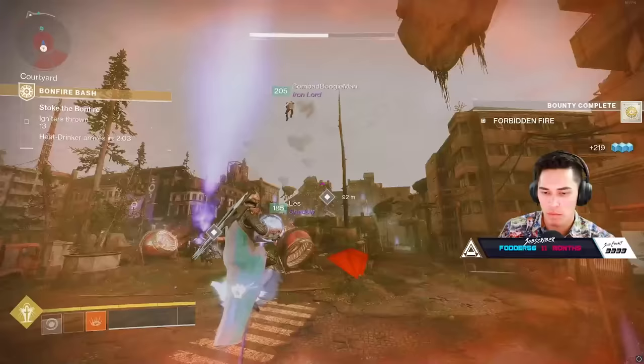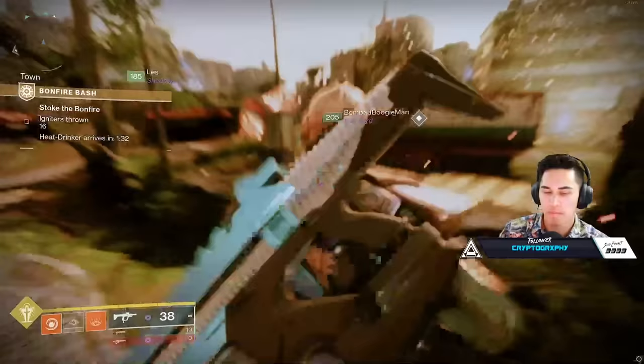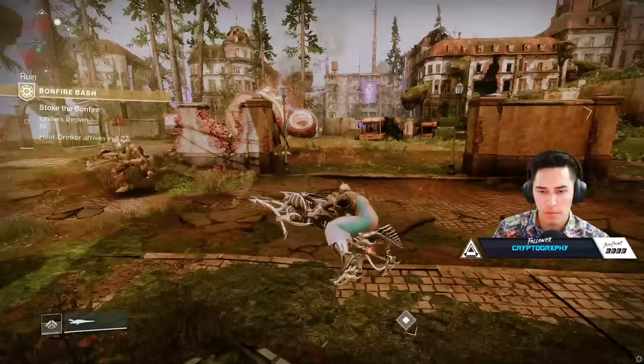The best way to do this, if you have a team with you, is to set up in the three different spawn points that these Ignition Carriers will spawn at. You've got one at the top left, another one at the bottom left, and another one at the bottom right. Those are pretty much the three areas that these high-value targets, amongst other ads, will be spawning at. We found that splitting our team up made our Bonfire Bash completions much quicker.